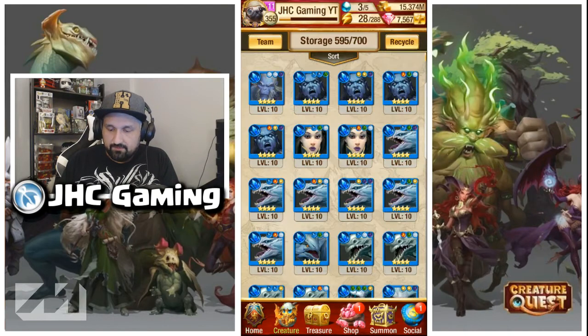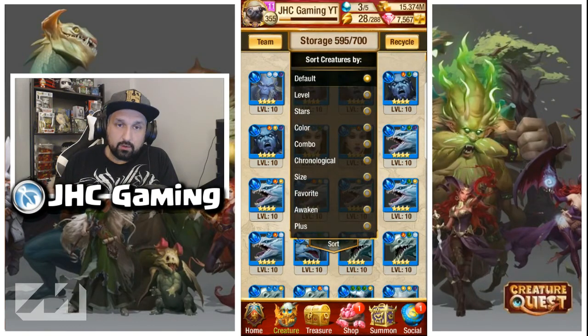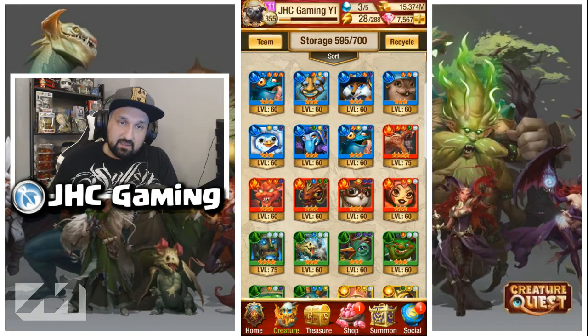For encounters with multiple colors I change my team every time. If you want to save time, go to creatures, put all the creatures you use on the Battle Tower as a favorite, then just click on favorite and you're ready to go — it saves a lot of time if you have to do this every week. Now we're going to take a look at the best creatures of each color as small creatures.